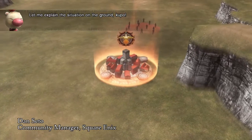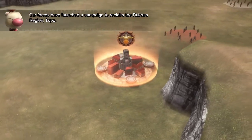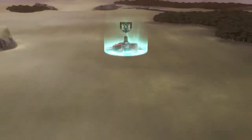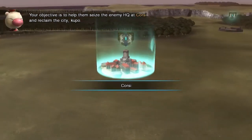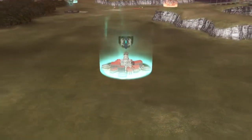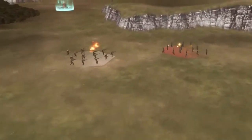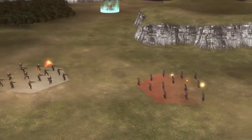Today I'm going to be showing you one of the new key features prominent in Final Fantasy Type-0 HD. This is a strategy element that comes into play when you're attempting to reclaim lands that have been lost to the Militesi Empire — reclaiming territory back for the Dominion of Rubrum.